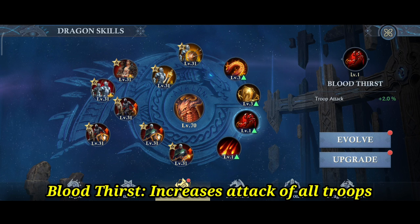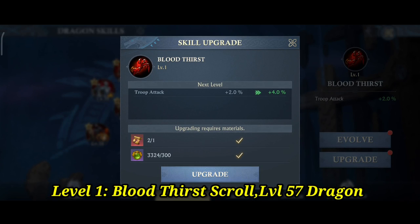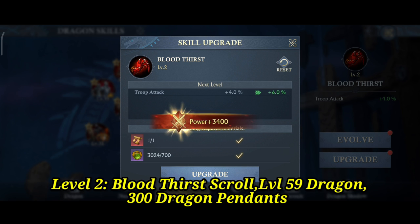Next, the Bloodthirst skill. This skill increases the attack of all troops. Requirements: Level 1 requires a dragon at level 57 and a Bloodthirst scroll. For level 2, a level 59 dragon, another scroll, and 300 dragon pendants.